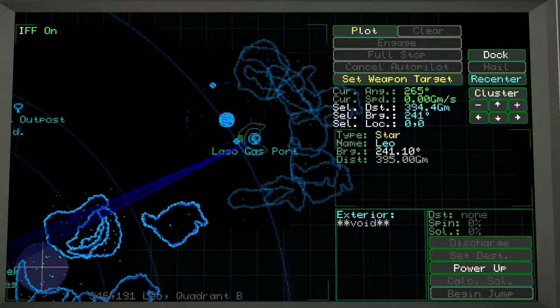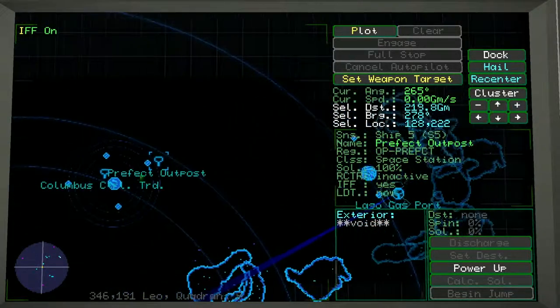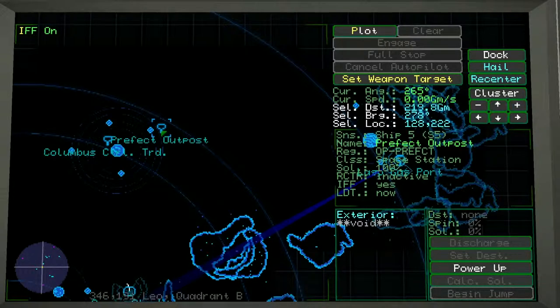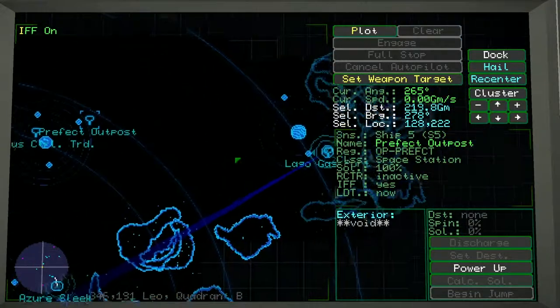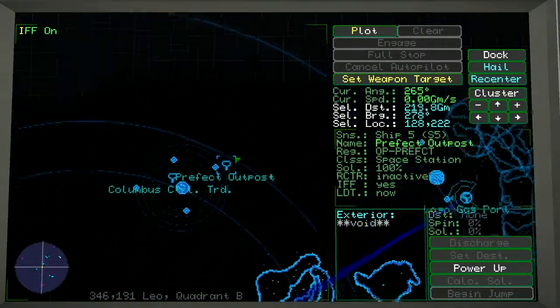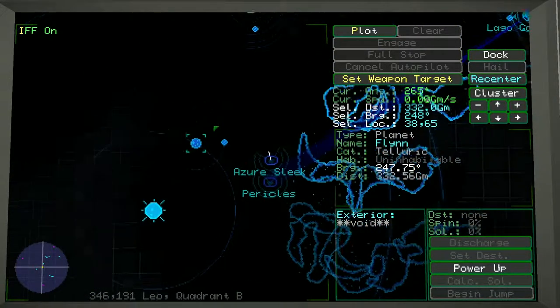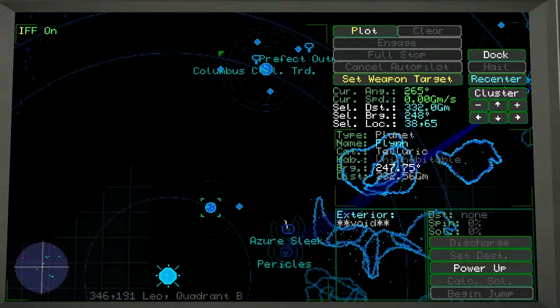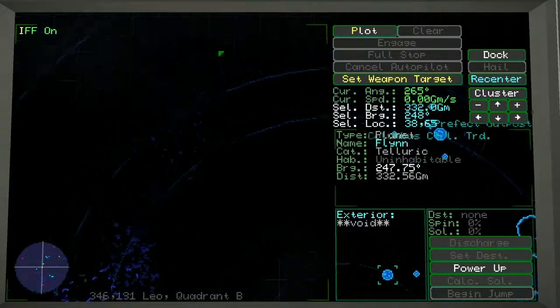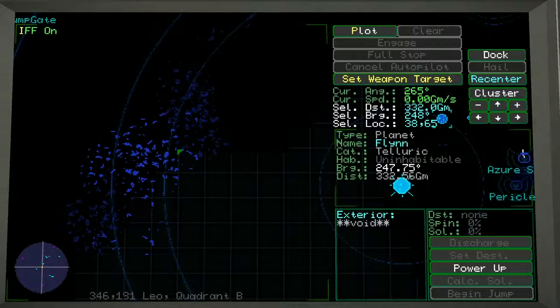These little key-looking, downward-pointing icons are outposts and places we can dock within the system - there's Columbus Control, Prefect Outpost, and various others. In the map systems they'll all be labeled properly. These are little planets which outposts often orbit. And these here are meteorites and asteroids - we do not want to go in there. Sometimes you have to navigate through them very carefully, but they will do an incredibly large amount of damage to your ship. Avoid those whenever you can.